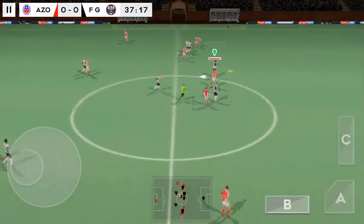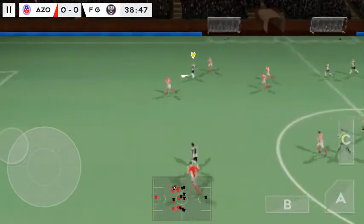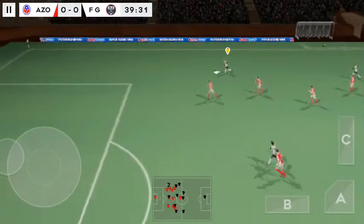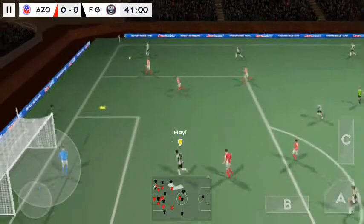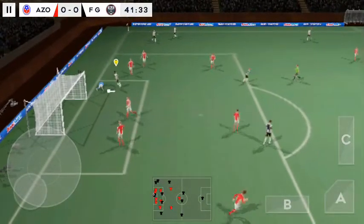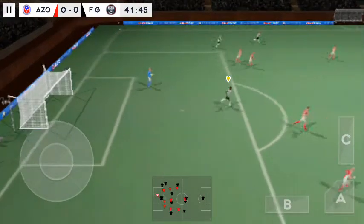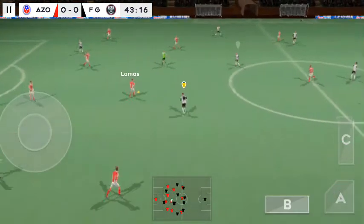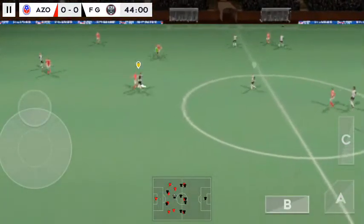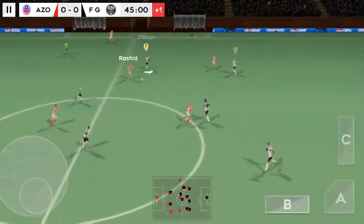Keeper sends it long. Headed on. The attacker is in possession. Long shot. It's back with the goalkeeper. He chooses to throw this one out. Confident pass. Good ball. And we're into stoppage time now.